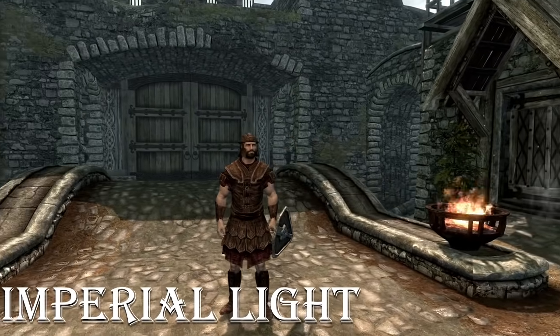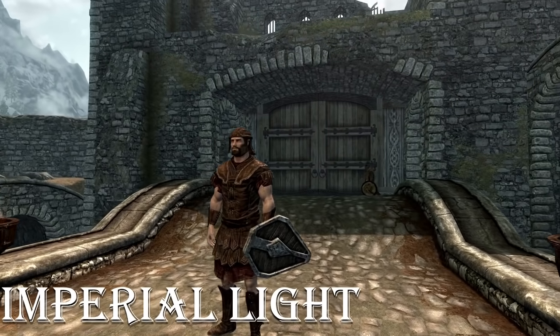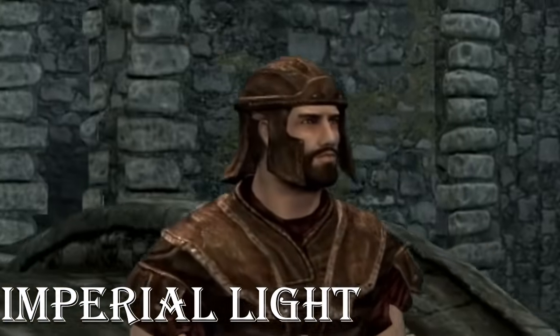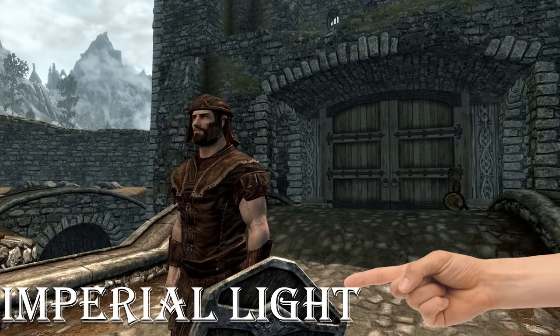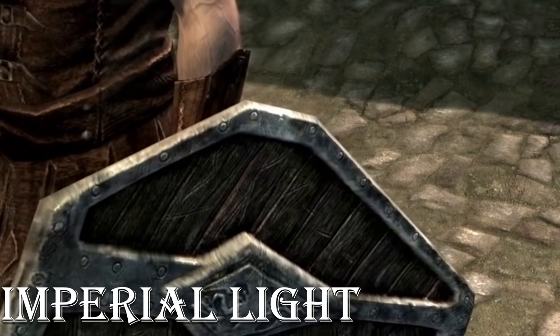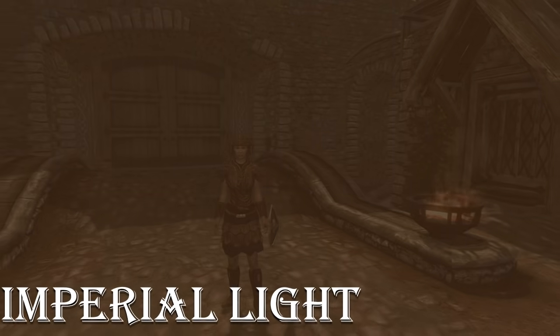This armor is one of the first things we see in Skyrim, so it is also iconic. But it's just brown, man. The helmet makes it look like he's asking me to go through the screen and help him in this situation. And this shield went to Google Images and looked up 'generic shield' and decided to use that as a role model. Better on a female, I think, but still — brown? Ech.